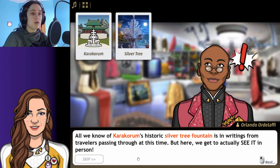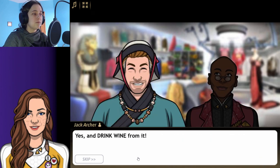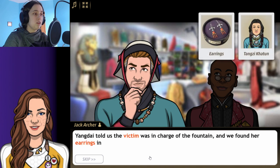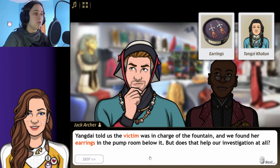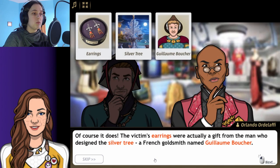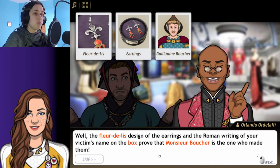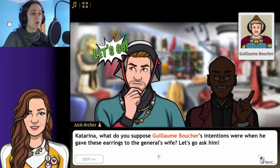Who gifted these earrings? It is so exciting to be here in Karakorum, Katarina — this place is such an important landmark in Mongolian history. We know Karakorum's historic silver tree fountain is renowned for travelers passing through. Tangsy was in charge of the fountain, and we found her earrings in the pump room below it. The victim's earrings were actually a gift from the man who designed the silver tree — a French goldsmith named Guillaume Boucher.